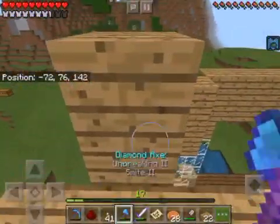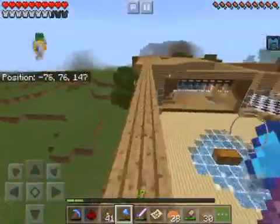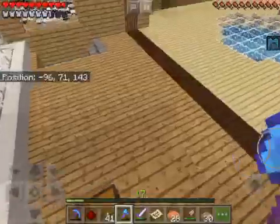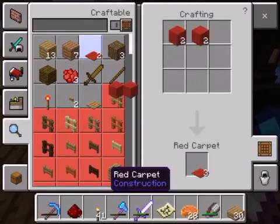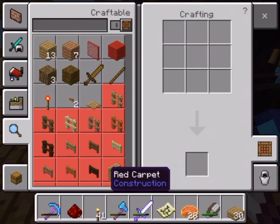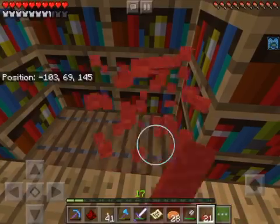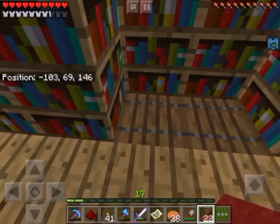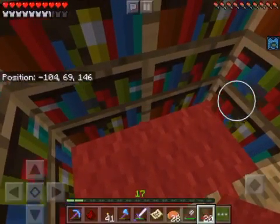I actually don't know why I did that. I've been learning a bit of French. Let's see if we can make ourselves any red carpet. Oh, we can make some red stained glass — actually that's a good idea... wait, no that's not a good idea.